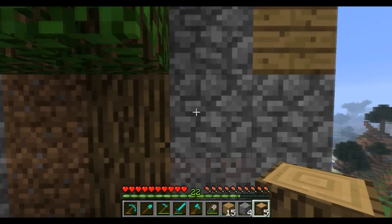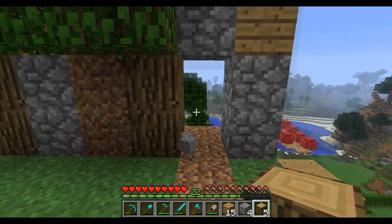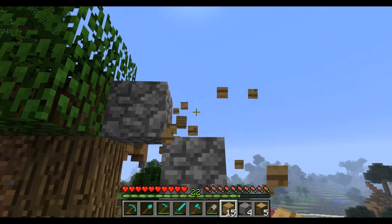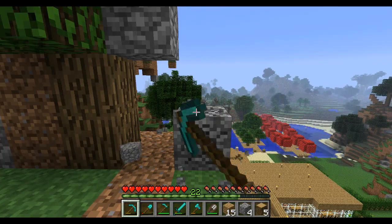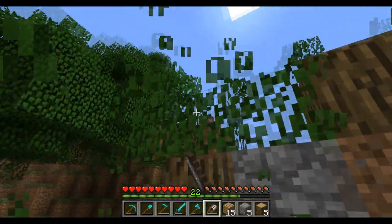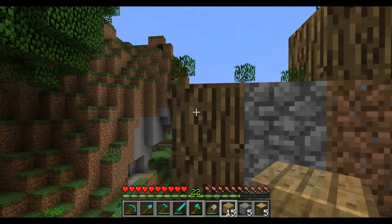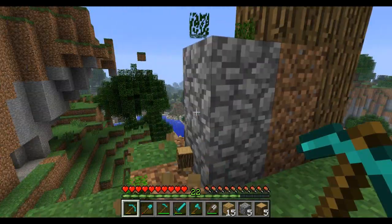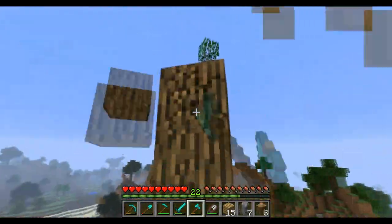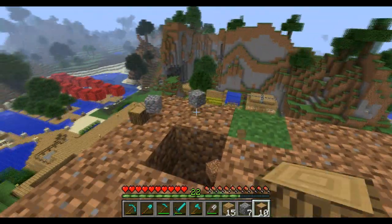We're going to attack this lineup straight away — you can see I've got my pick out, then my spade. With a wooden block, it swaps to the axe instantly. Then pick, pick, pick. And here it actually equips the shears against leaves, so you can collect the leaves properly. Then axe again, pickaxe, spade, axe — just like that.